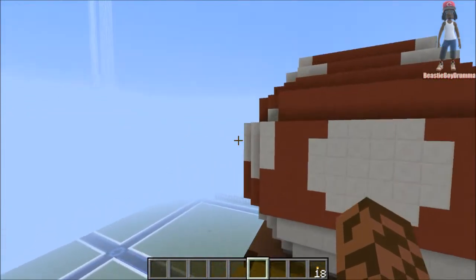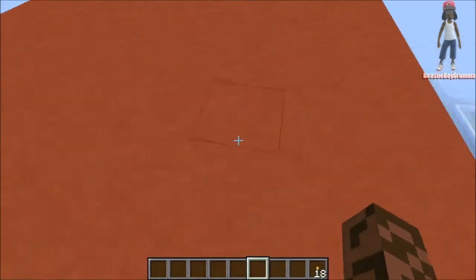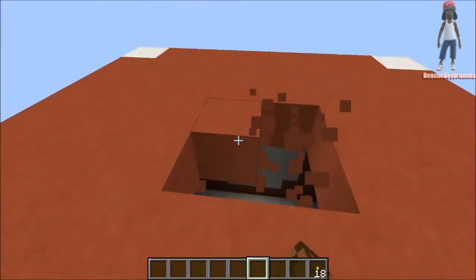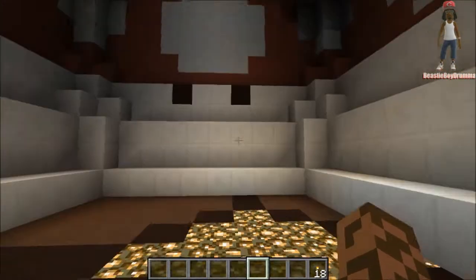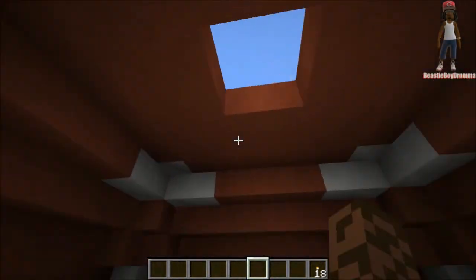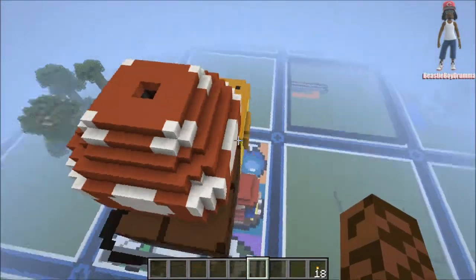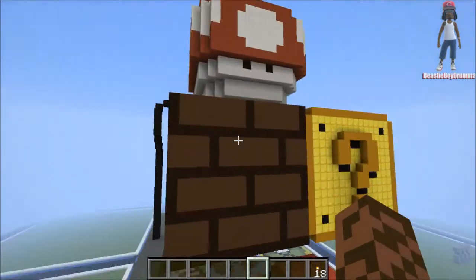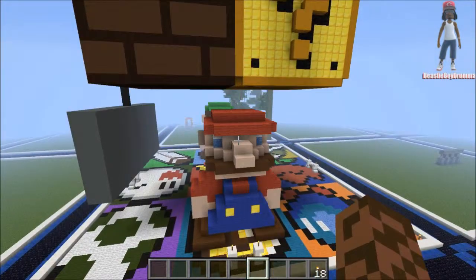I'm just going to show y'all a little secret real quick. This is not open yet, but I will be making an entryway to the top of this mushroom here. It's going to be like a little secret thing inside of here, because I left this mushroom wide open. I think I'm going to open it all up — take out this bottom — just so it can connect with both of the blocks down there. Probably put some secrets in there or something, just some random stuff. So it's going to be that mushroom connecting to those two blocks. I may make it connect to Mario or something.